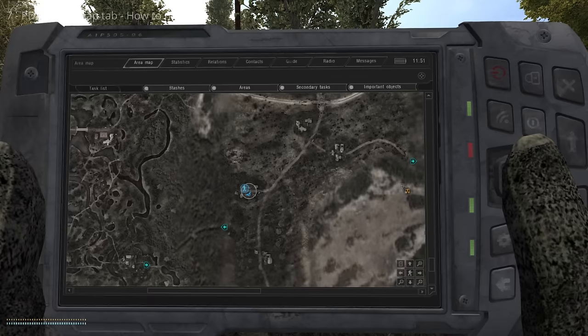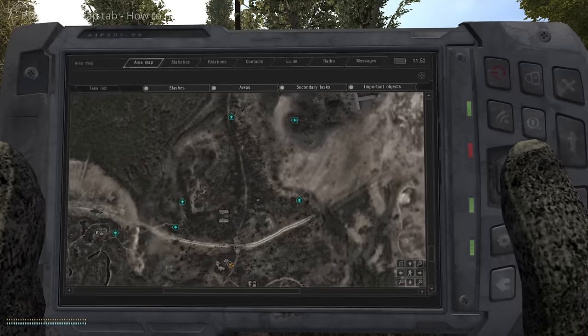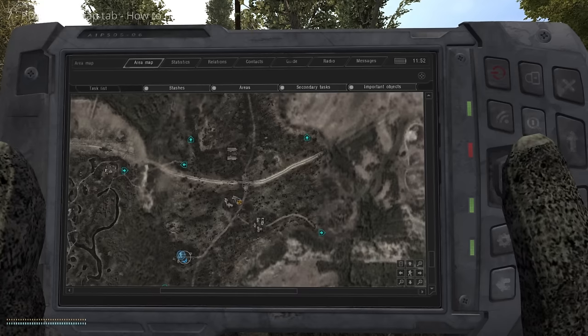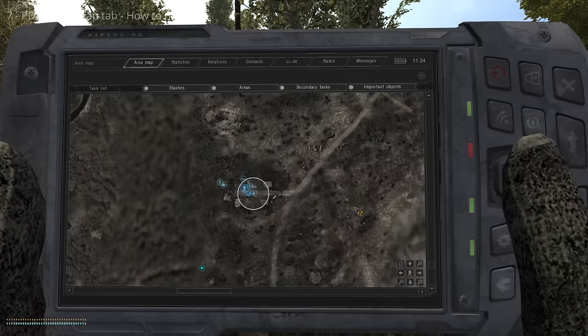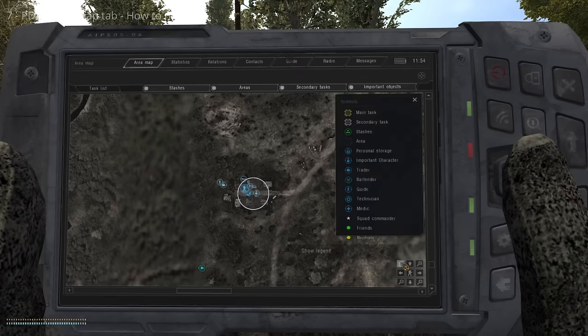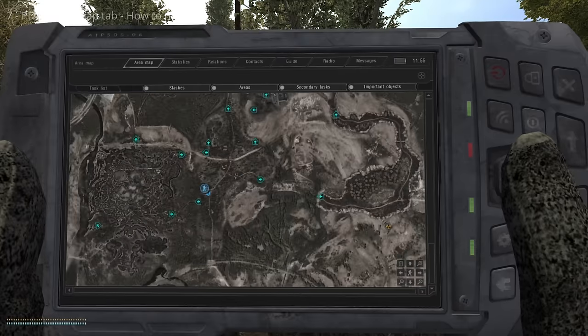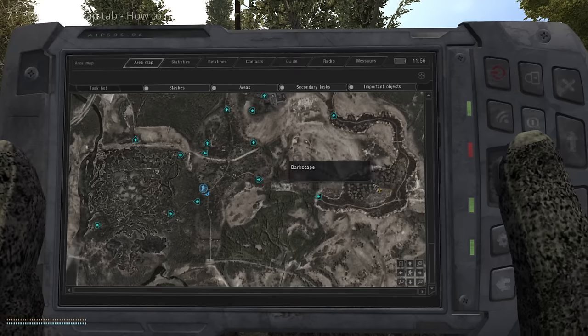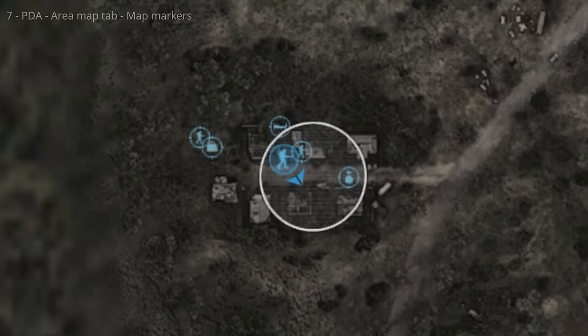Scroll the mouse wheel to zoom in and out of the map. Hold left-click and drag to shift your view, or use the arrow keys. Click the center button to re-center on your character. Click the legend button to display the map legend. The zone is broken into regions — each is a self-contained open map to explore. Regions are referred to by name among stalkers, such as Dark Valley, the Garbage, and Agroprom. The game begins with markers already placed and you'll discover more as you explore. Better PDAs show more icons on the map.